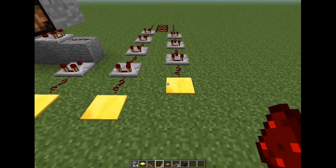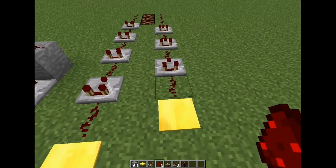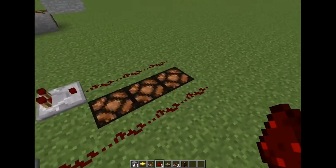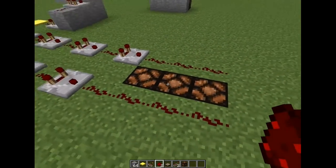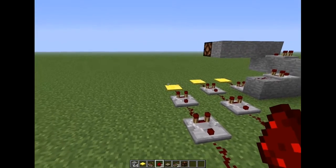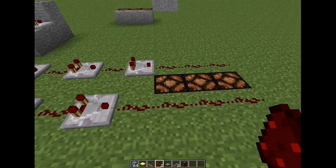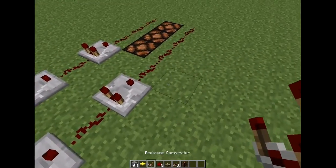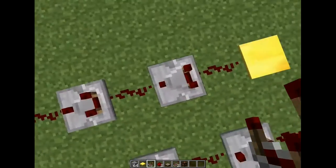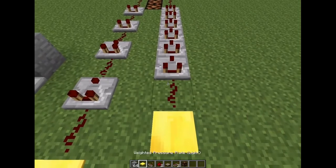Let's assume you need to have your sensor at a really specific place — not here, and not here, but really here. And also you need your lamps to be exactly where they are. As you can probably tell, the first level of the signal would end just here and wouldn't power this lamp. But what you can do is replace this redstone with another comparator — you can pretty much make a whole line out of comparators and it would work just the same.